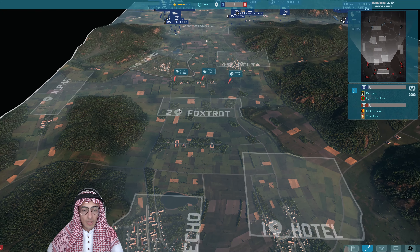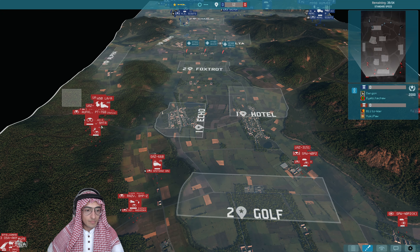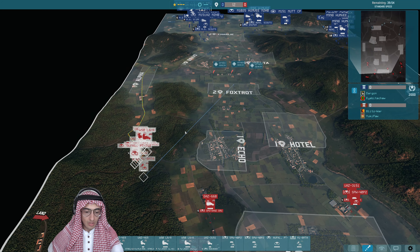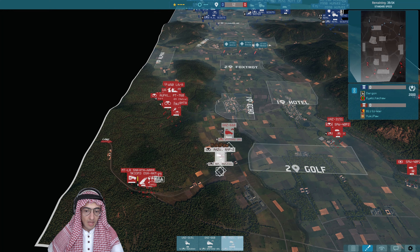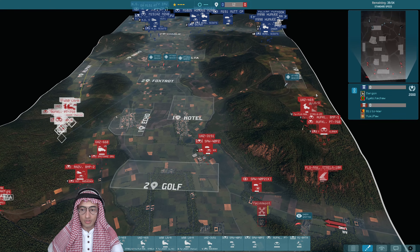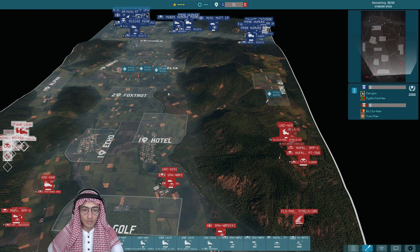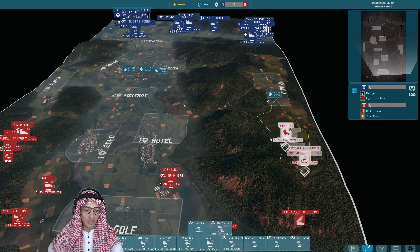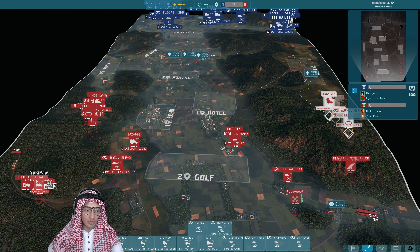Mid seems to be about even, it's hard to tell. Blitz War with his signature fourth is going really ham on Alpha — he wants the whole thing and doesn't seem to care at all about Foxtrot. Usually you see people focus Foxtrot, but Blitz is actually focusing the sides, wanting both, while Yuki slowly tries to take Foxtrot.